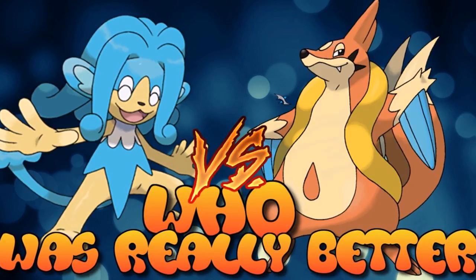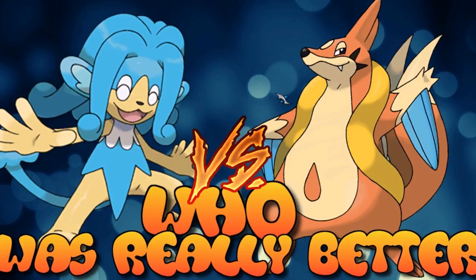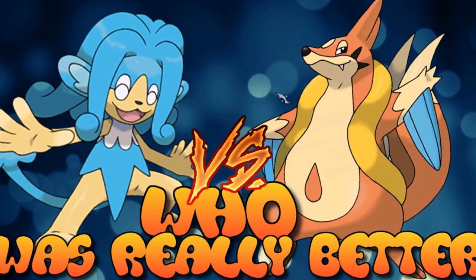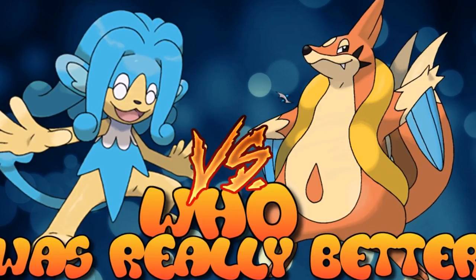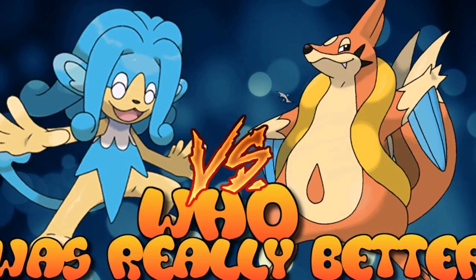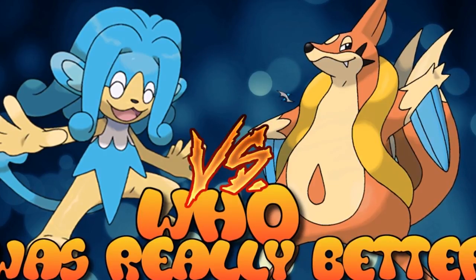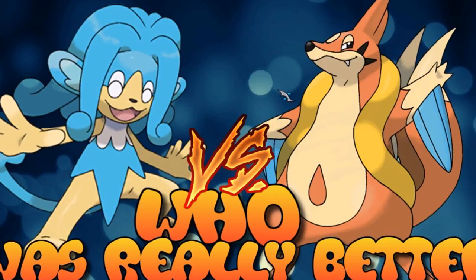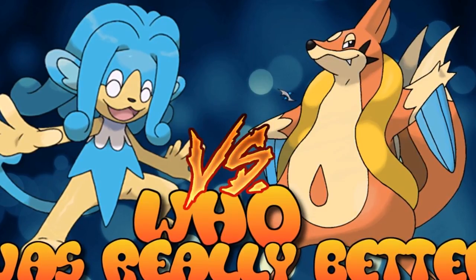Floatzel has a lot of versatility — setup sets, physical sets, special sets, and the Switcheroo Flame Orb disruption set. It just doesn't do any one of those well enough to warrant a roster spot over the high number of other low-tier Water types available. My opinion of Floatzel is not a particularly good one — between the limited movepool, mediocre attacking stats, and lack of viable boosting moves, Floatzel unfortunately cannot take advantage of its incredible Speed as much as you'd want, particularly in draft format, and ends up outclassed in almost everything it tries to do.